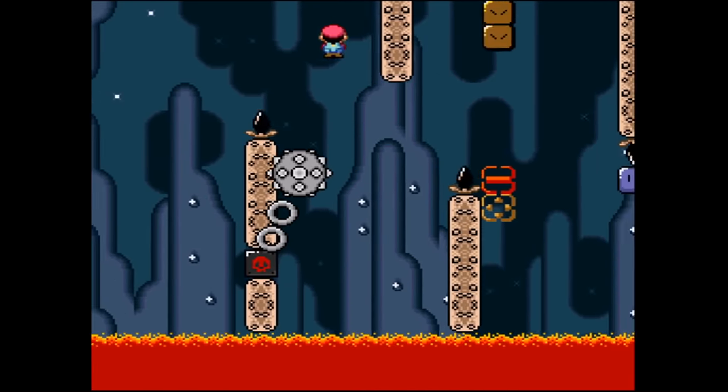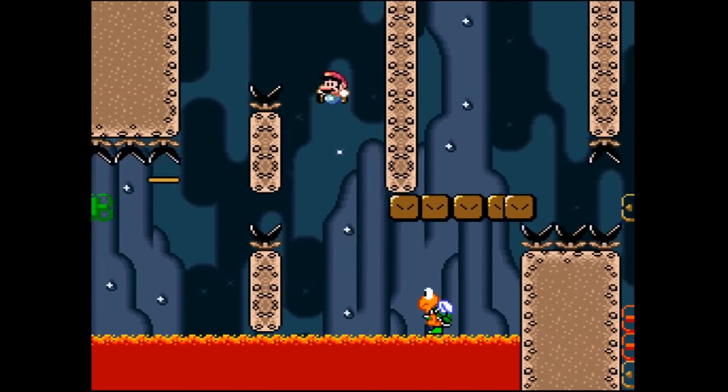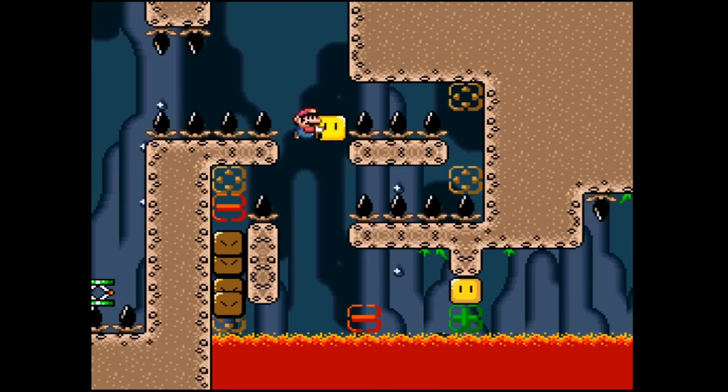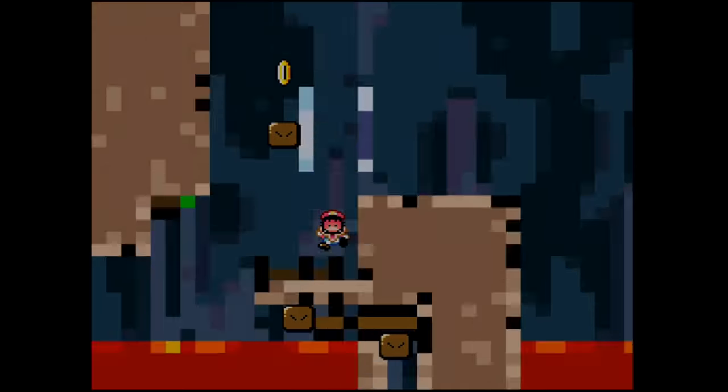Scorched Earth introduces snake blocks that can change direction or speed up and slow down with the plus and minus triggers, and plays around with these in many different ways. It's also the first time you see a flying coin block used as a troll.